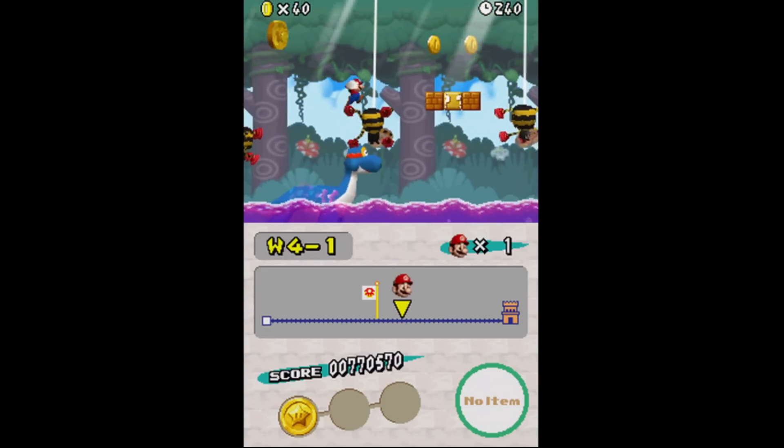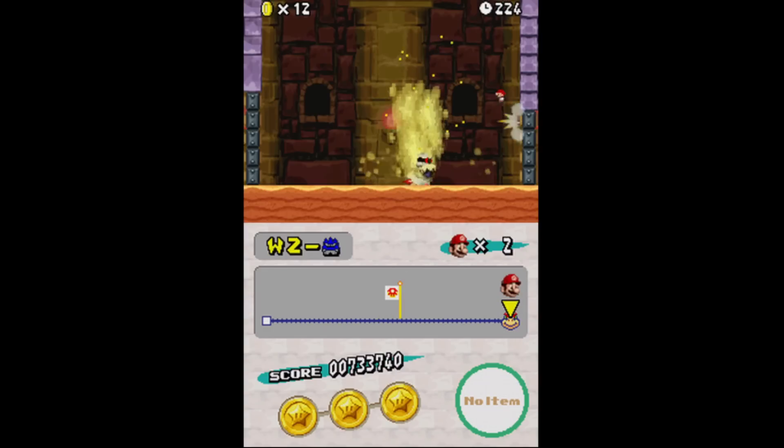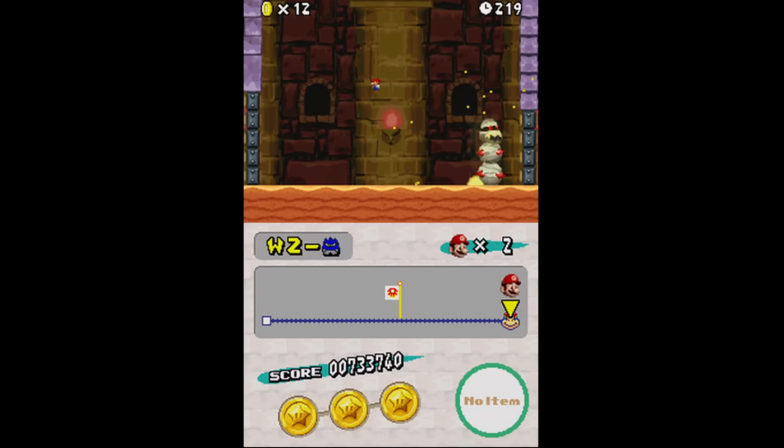There are a lot of completely unique ideas — even the bosses are unique. The rest of the series just uses Koopalings over and over, and while DS just kind of supersizes regular enemies, they're still really cool and unique fights. This is a good game.